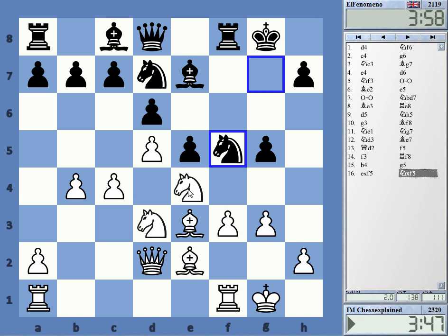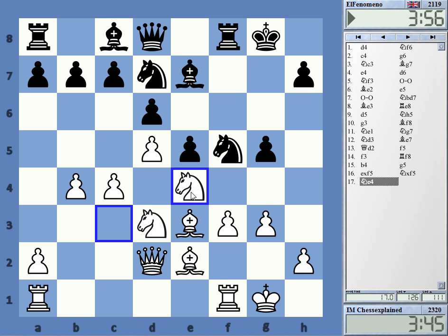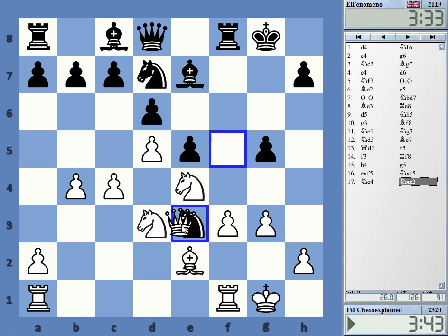Or if I should just go knight e4. Let's do that. Normally it's kind of an almost knee-jerk reaction to preserve the dark-squared bishop on the white side of the King's Indian. I'm not sure here — his bishop is really not doing much. Maybe the light-squared control here is actually more important. The bishop on f2 is blocking a possible knight to f2.